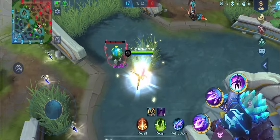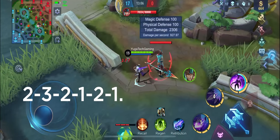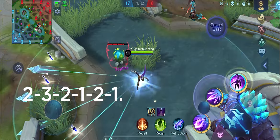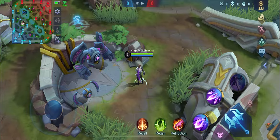And if your daggers are near you and far from your enemy, you must use the 2-3-2-1-2-1 combo. You can also use this combo to ambush enemies and kill them in just a second without giving them a hint. You just have to hide in a bush or areas that are not visible to them and cast this combo.